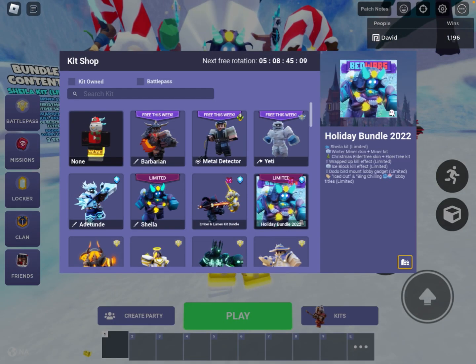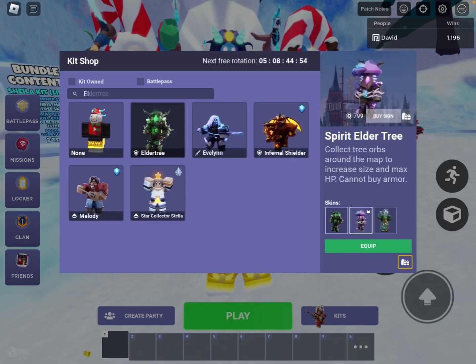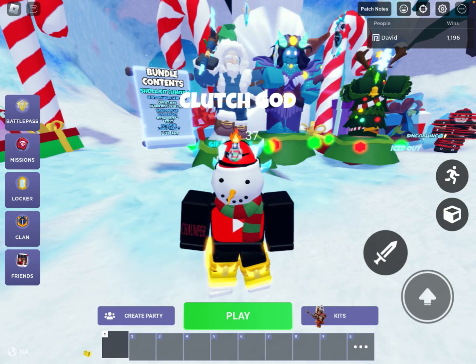So here's the Holiday Bundle 2022 Limited. Here's a new kit — Outer Tree Skin. And the Dodo Bird Lobby Gadget.